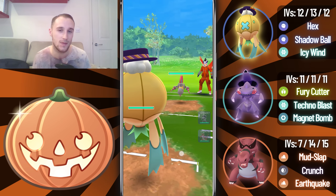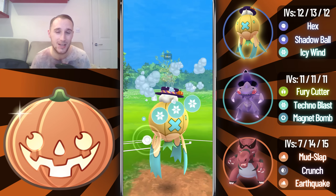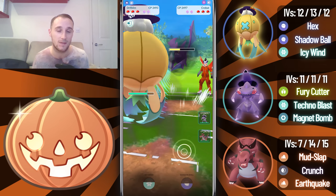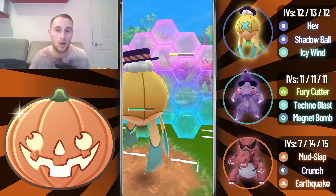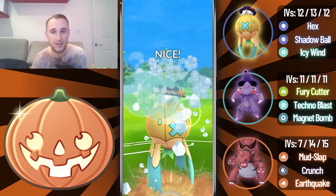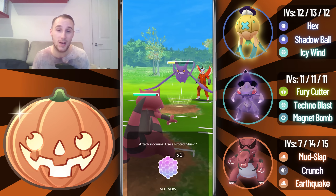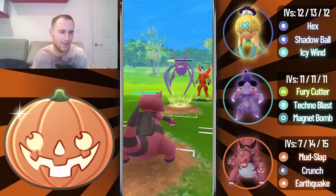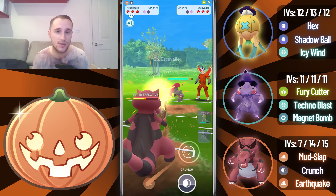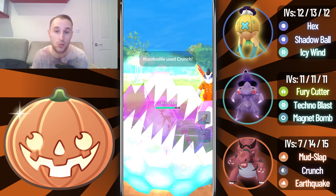GGs. Into the next game, we lead into an Escavalier — a very good lead. They swap into a Crobat, so I stay in initially and go for an Icy Wind, which does big super effective damage and debuffs their attack. They go for a Charge move — it's just a Poison Fang. We get to another Icy Wind; we actually undercharge it, but my opponent shields it up. Now we swap into Crookedile — you might wonder why I'm swapping a Mud Slap user into a Flying type, but we resist everything Crobat can throw in terms of Charge moves.